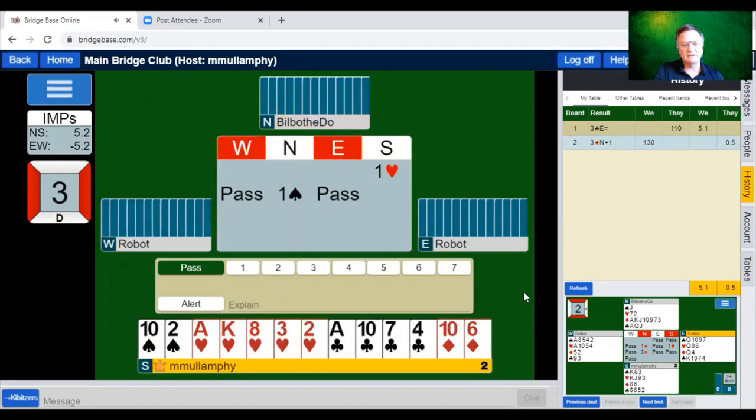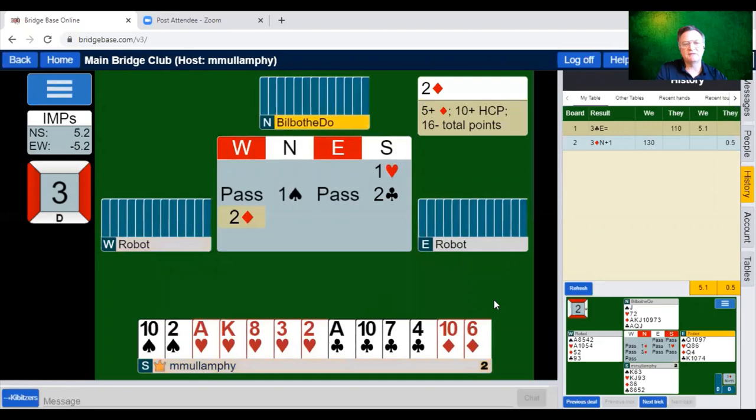Neil asked a good question about length values. I'll give a lesson on upgrading and downgrading hands. Length points to me are not necessarily a universal way of looking at hands. I'm going to bid my second suit here — I'm not going to bid one no trump, I'll bid two clubs to give partner two suits to look at. The opponents have decided to stick their neck out with two diamonds — vulnerable. It seems odd they didn't bid two diamonds the first time.